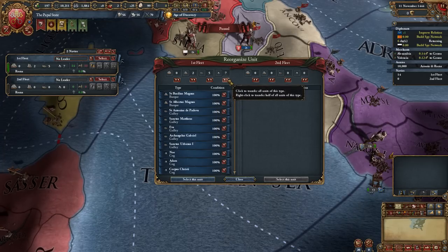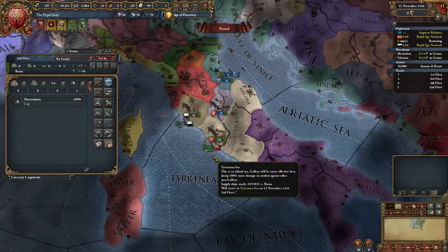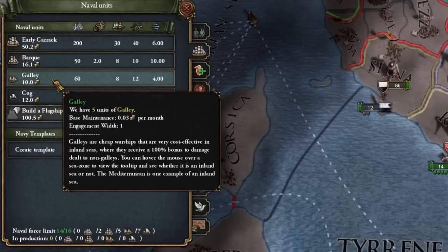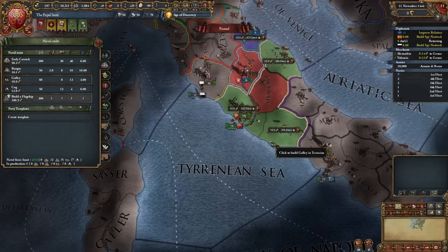As for our fleet, I separate the transports from it — they should not be useful to us, so I divide them into stacks of one and will be selling them to all the countries around me. What we need as the papacy are galleys and actually two heavy ships, plus trade ships for trade. But for now, let's build galleys.